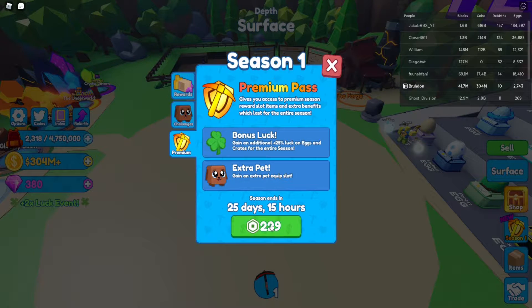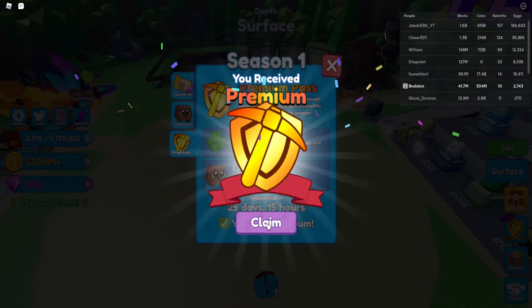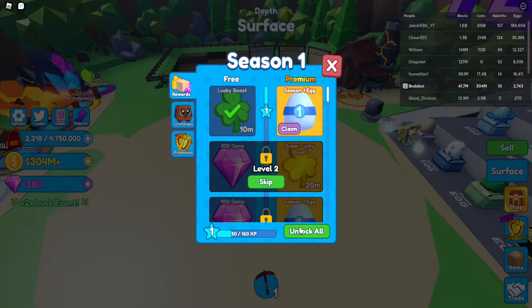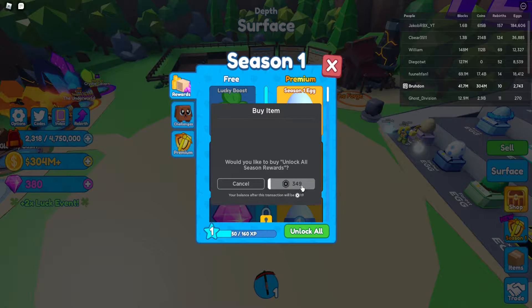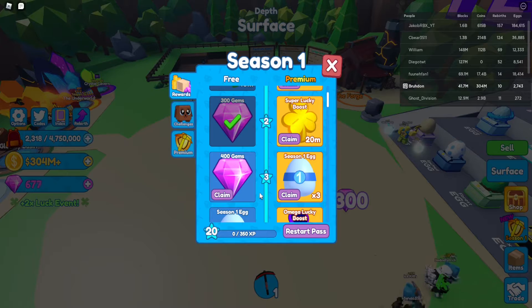First we're going to buy the premium thing. There we go, nice. I believe I have enough to do this. I only have 19 Robux left, but we're gonna do it for the video. There we go, let's just get into it. A bunch of gems — really good.